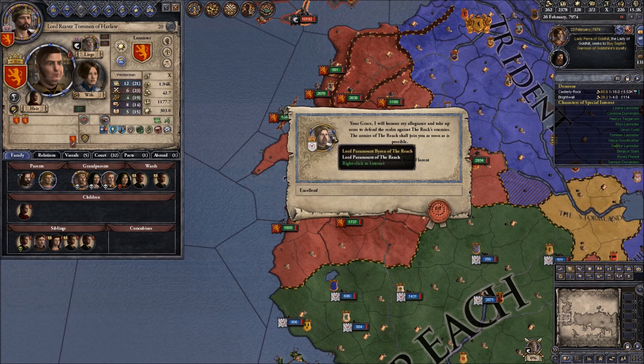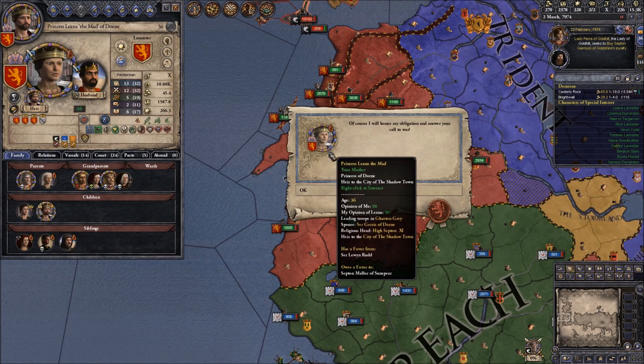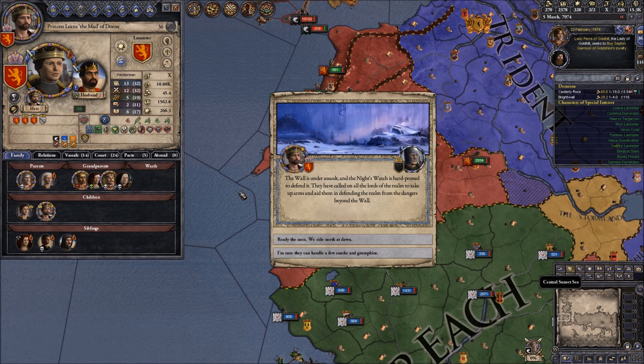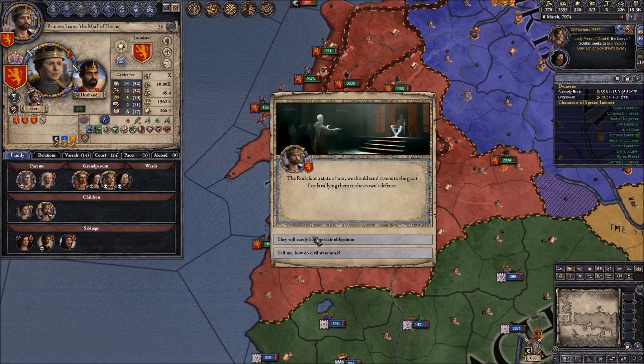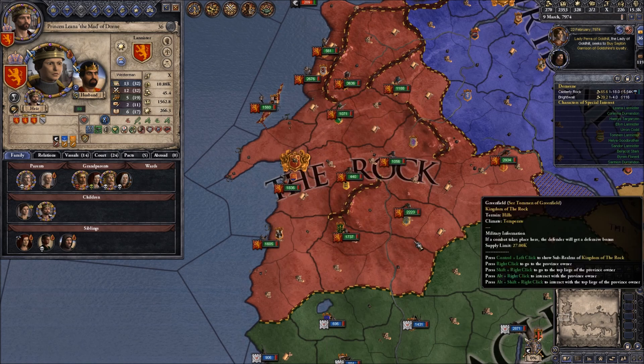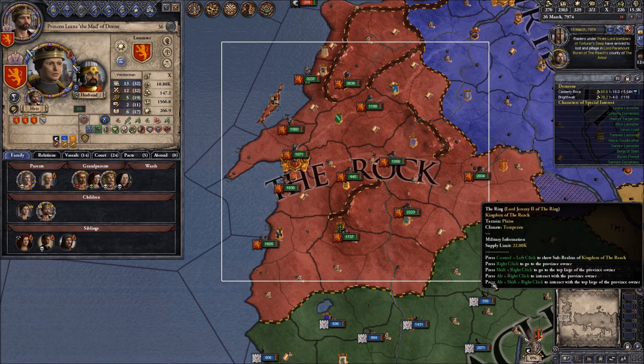We've got to make sure we don't fight our family in Harlaw - that would be terrible. The Lord Paramount House Florent is joining, and so is my mother, the Princess of Dorne. How many men is that? 25,000 - that's a lot. We'll raise our fleets - we can raise quite a few ships. A hundred ships - this is getting better and better. We'll bring them all to Lannisport.